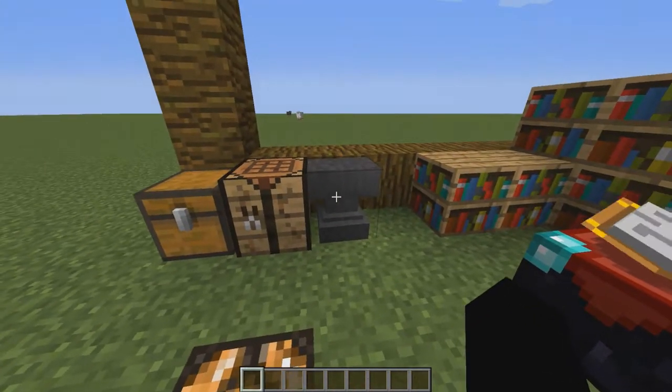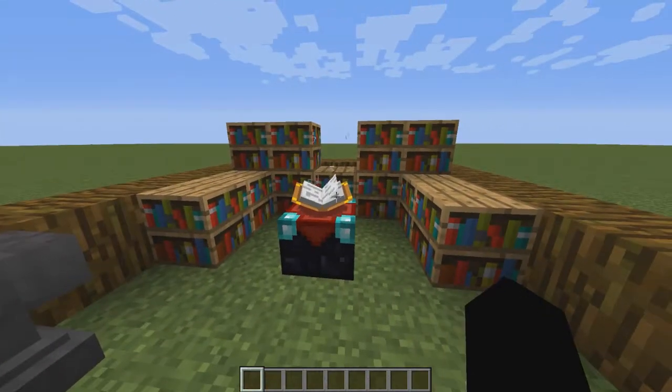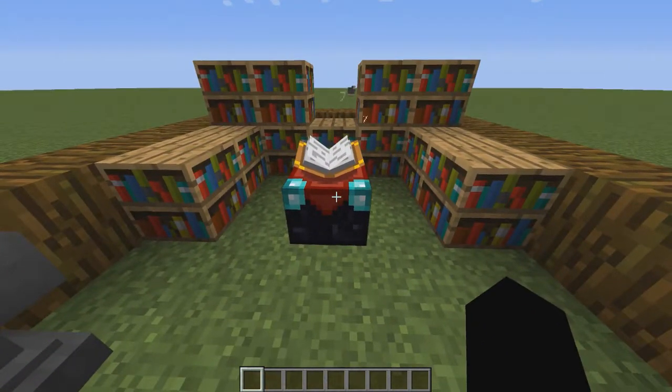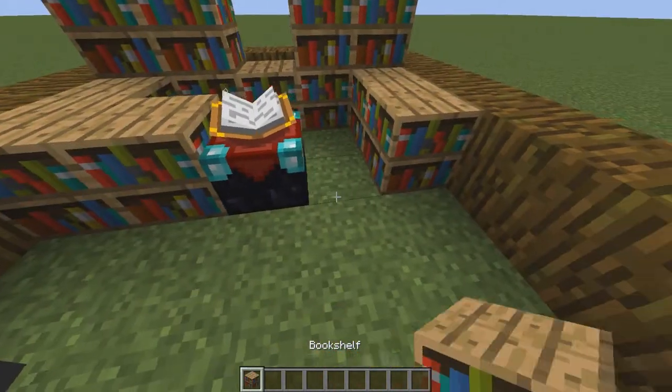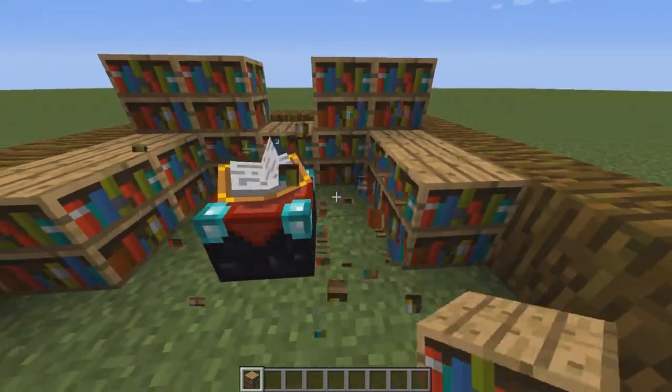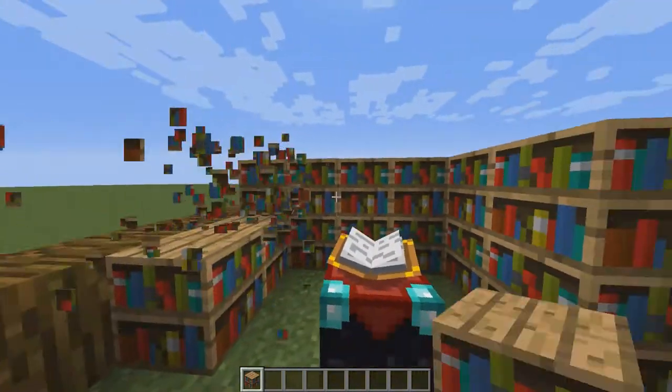You'll also need some iron if you want to make an anvil, so that you can enchant books and enchant items — I'll show you that more in depth, it's a bit more advanced but pretty easy. Last but not least, you need to set up bookshelves to surround the enchantment table. They can't be too close — there has to be at least one block gap.